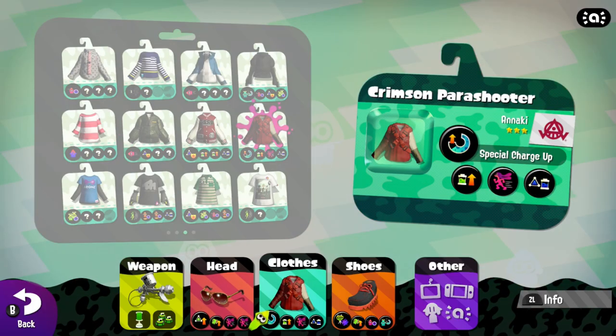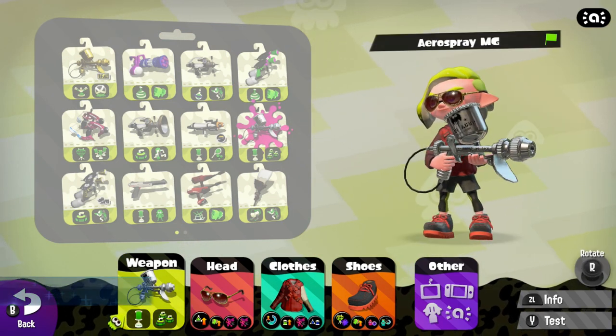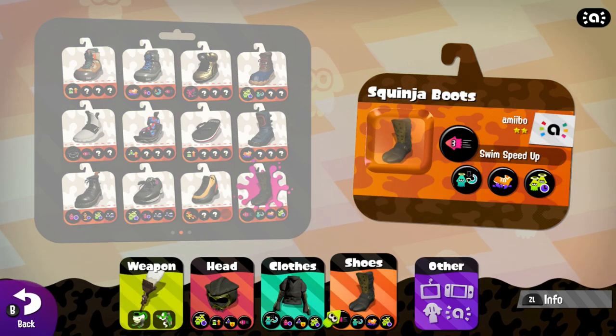Combining the 18K aviators, the crimson parachuter, the piranha moccasins, and the Aerospray MG creates the CSI Splatoon Squid.